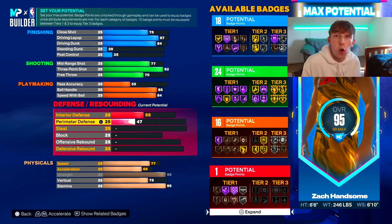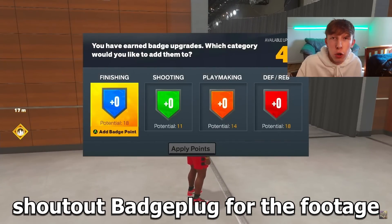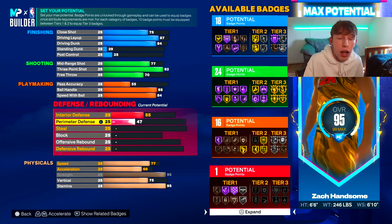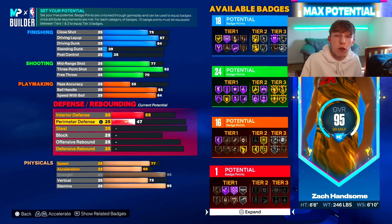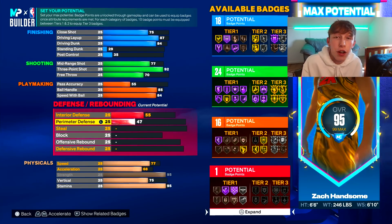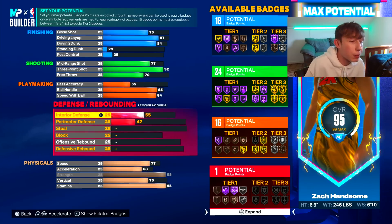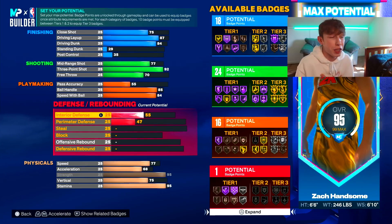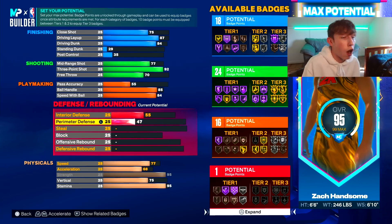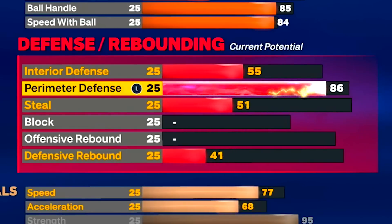For defense we're only going to get 13 defensive badges in the builder, but there's actually a MyCareer quest where you can get four extra badges of your choice. I'm going to throw those on defense, so once you complete the quest we'll have 17 defensive badges. I'll link the video on how to get those badges in the description. For the attributes, 55 interior defense I think is already pretty good so I'm just going to leave it.